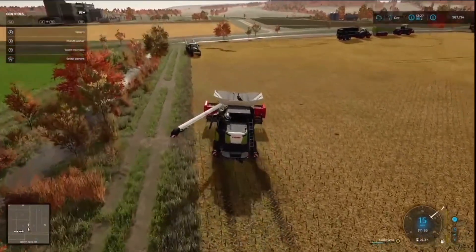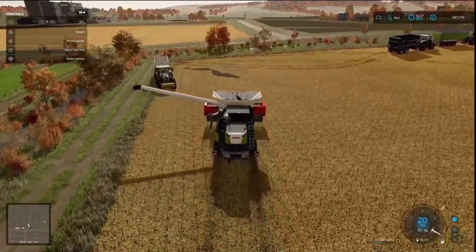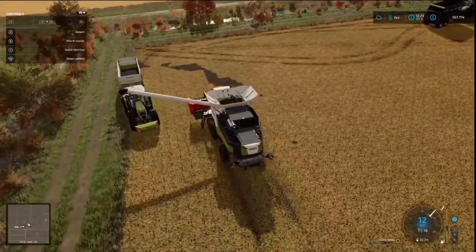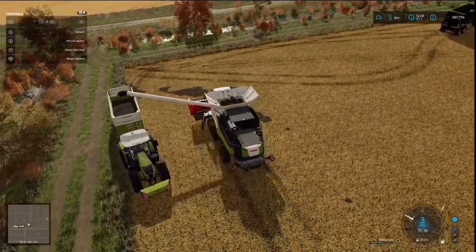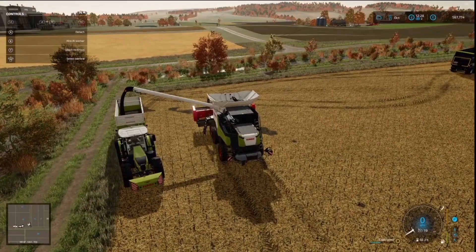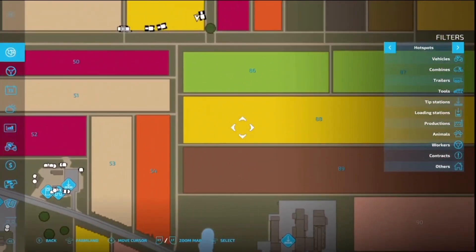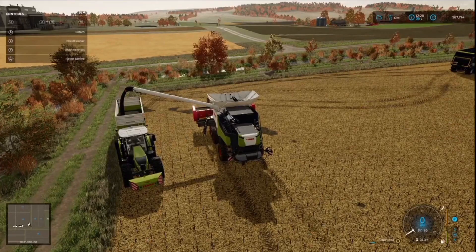Turn off the header and put out the auger. So now all we have left to harvest from sunflowers is field 88. I think we should pop over there and start on that straight away.